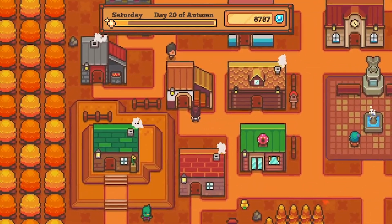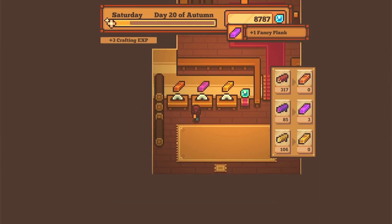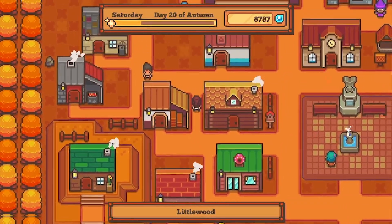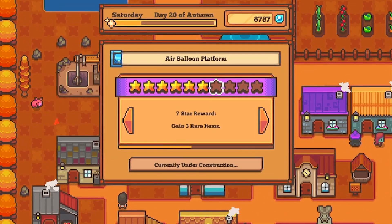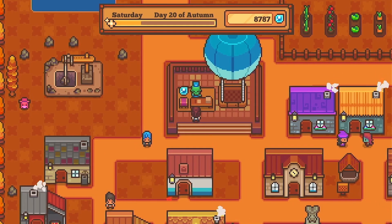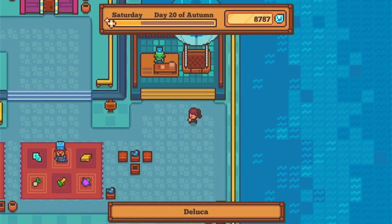I'm still working on upgrading some of our buildings. I've been focusing on the air balloon, the tavern, and the general store. Not really sure why, but I figured it doesn't hurt to focus on a few at a time. Let's head to the port city and see if — fingers crossed — there's a new animal pasture we can buy.